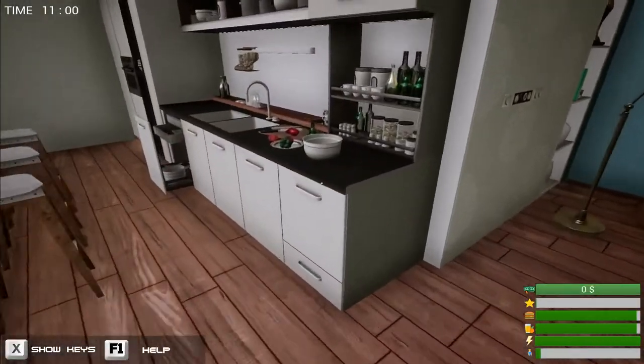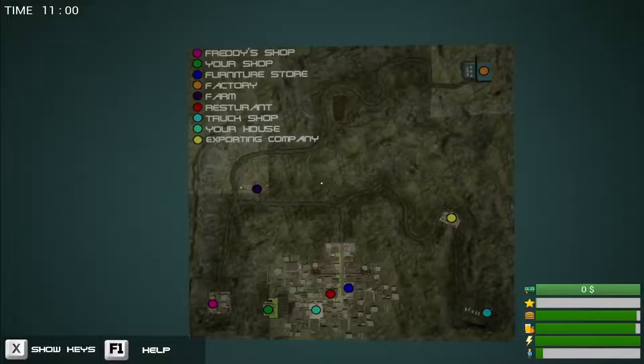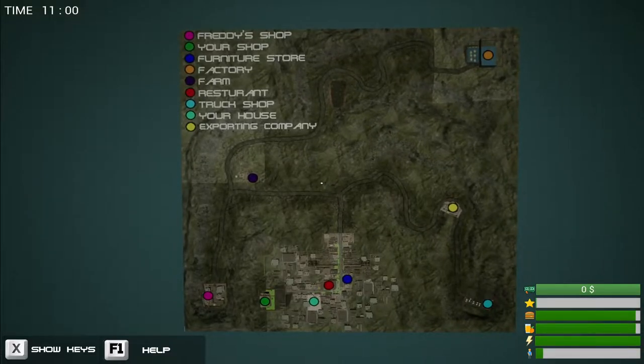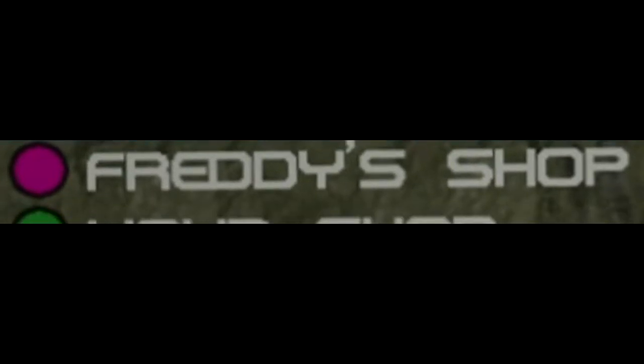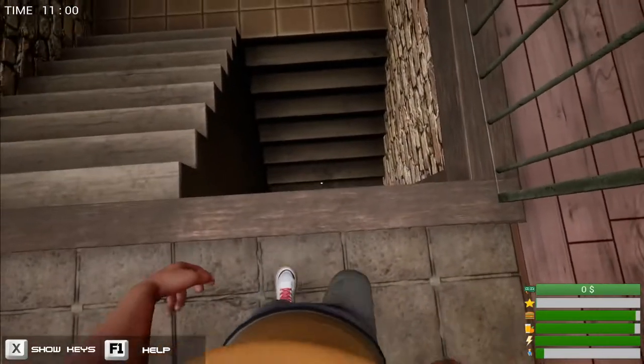This is our kitchen that we will never use. So let's go out. A map from GTA San Andreas era. We have marked locations here: Freddy's shop, your shop, furniture shop, factory, farm, restaurant, truck shop, your house and exporting company. Stairs. Do we take fall damage in this game?